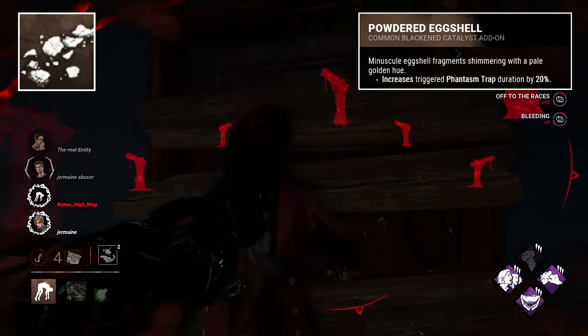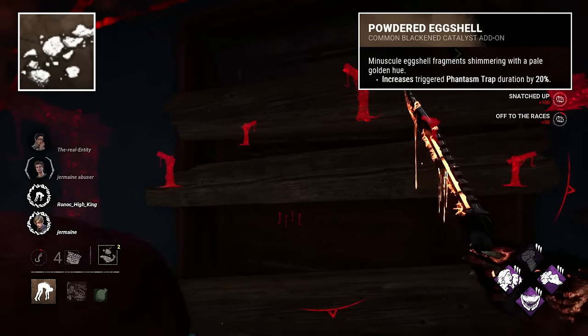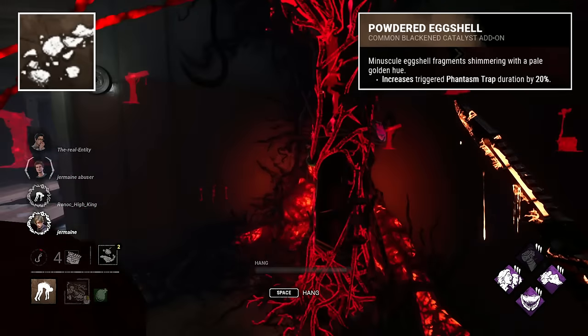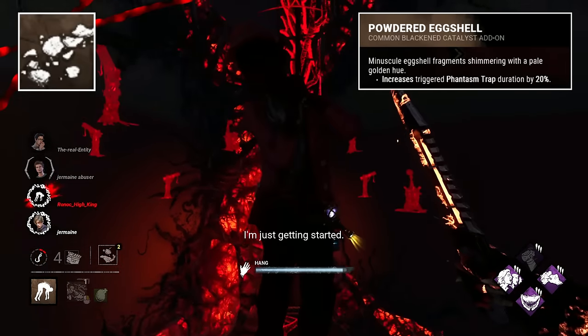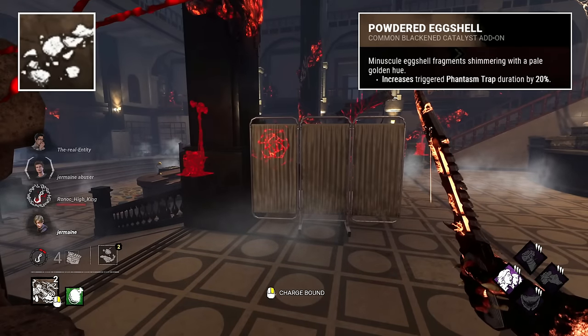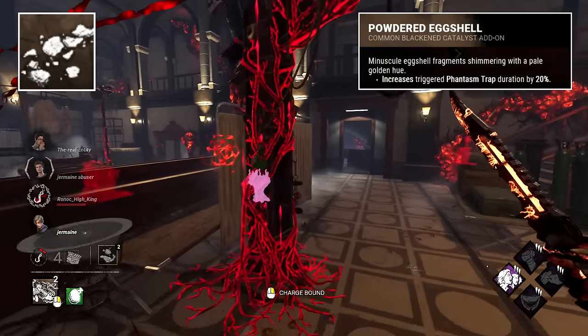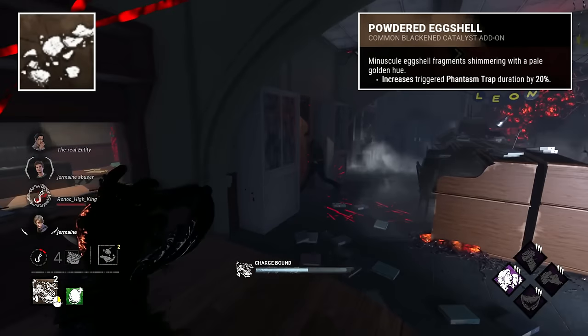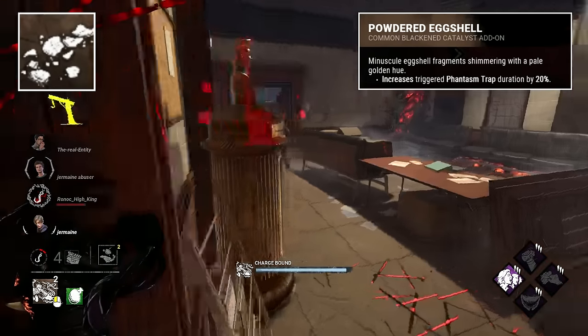Powdered Eggshell is my vote for the game's worst egg. It's crushed and broken after all, and little egg remains. I do like however the depiction of the egg, shimmering with a pale golden hue — quite a beautiful image. Due to the colouring, we can presume these are chicken eggs, and as they belong to Hag, potentially we could infer she crushed them one day when trying to make some breakfast or something.